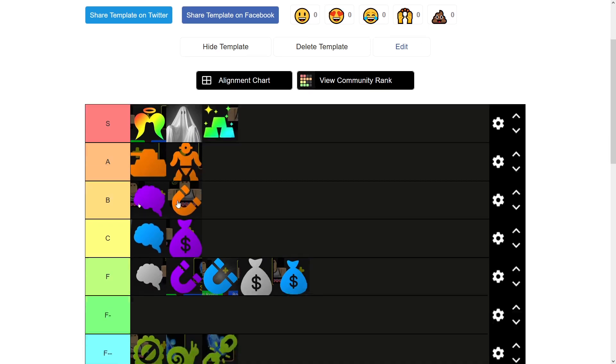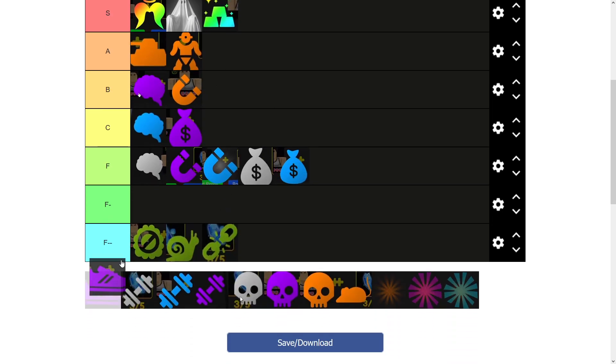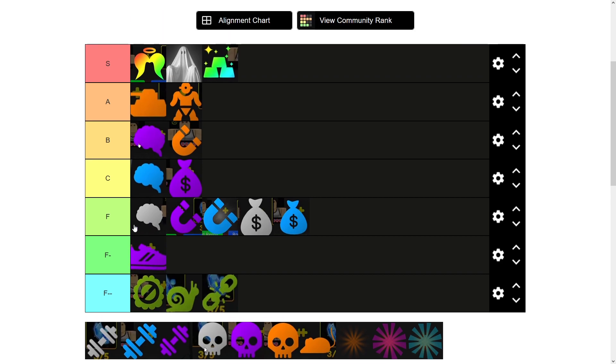Next up, we have Speedy. I'm putting Speedy in F minus tier because I'd rather have everything else over it. Basically what it does is makes your unit move really fast — it's just not worth it.